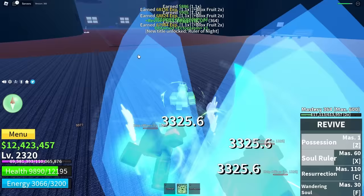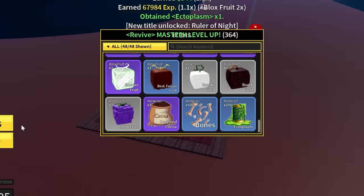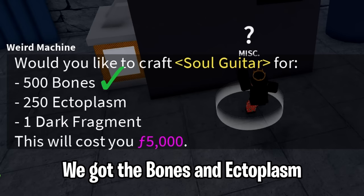Last two ectoplasms — there we go, 250. We got the bones and ectoplasm. All that remains now is the dark fragment.